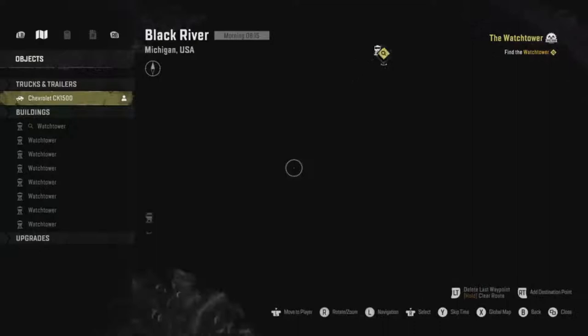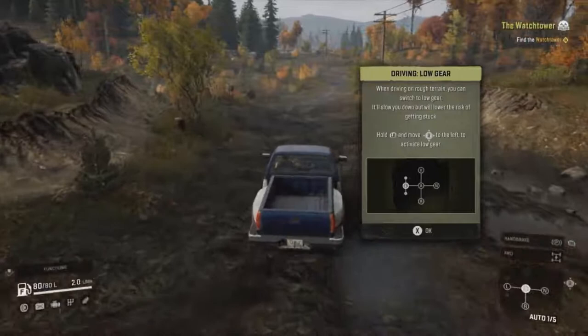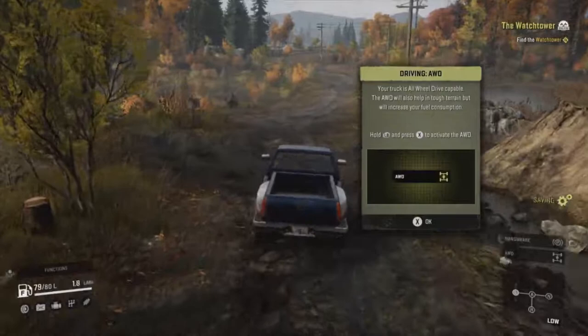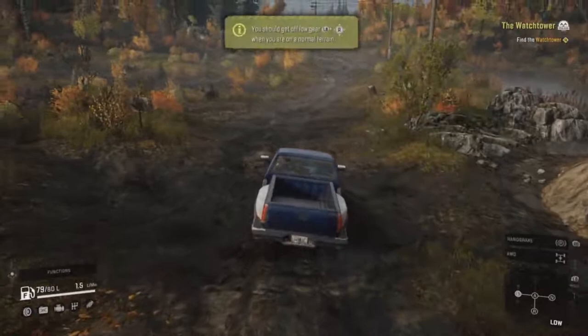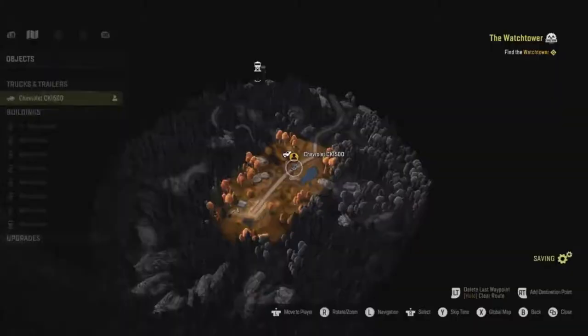It looks to be just up in those trees there, so it's not too far. We've got all-wheel drive on this truck, which is good. Let's chuck it in low. When driving around rough terrain you can switch to low gear. The truck is all-wheel drive capable — the all-wheel drive will also help in tough terrain. Maybe just keep it in auto with all-wheel drive, that should work a bit better.